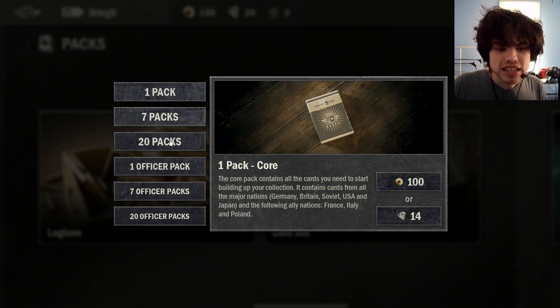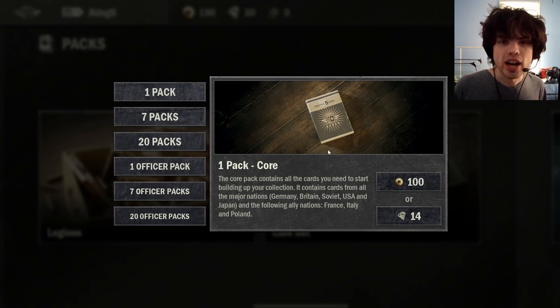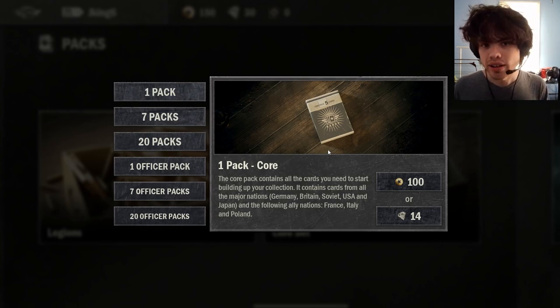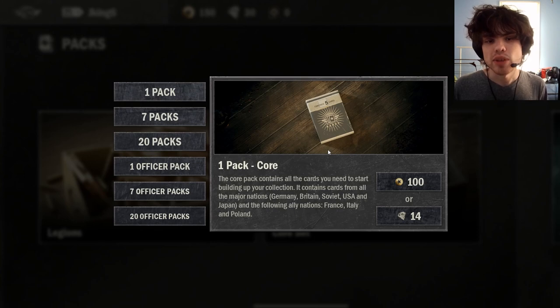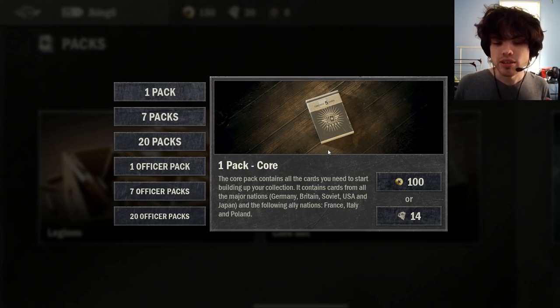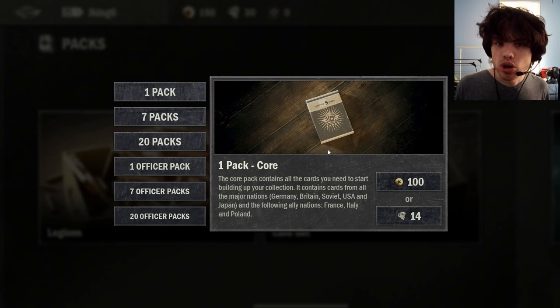There are two types of packs in cards. There is the regular pack, which is sort of your traditional Hearthstone-style pack — there are five cards in the pack and at least one is guaranteed to be a limited or better. In cards there are four types of card rarity: standard, limited, special, and elite. You are guaranteed in the base pack to get at least one limited or better. So the worst you could do is four standards and a limited for 100 gold, which is not bad. You could get an elite, you could get several elites — you could get anything.